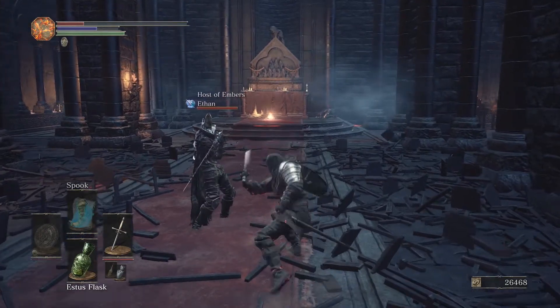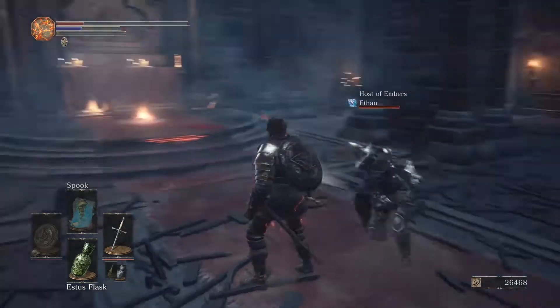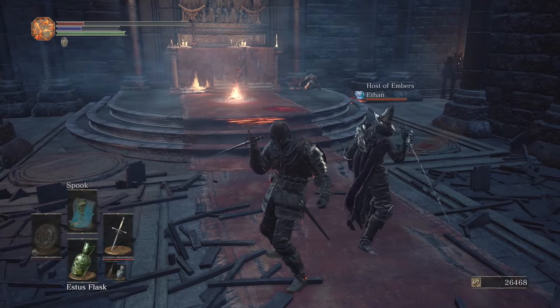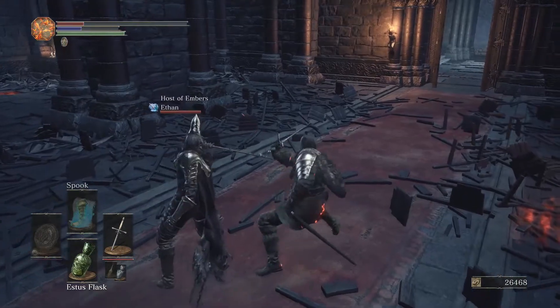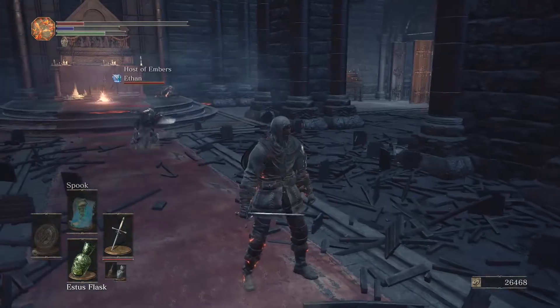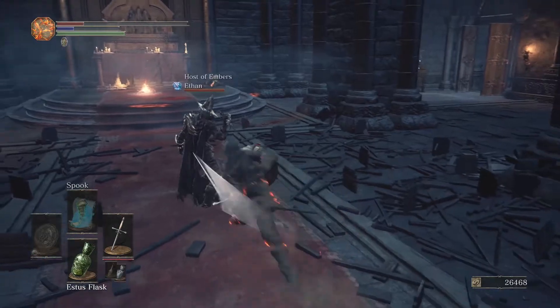I think it's that very thing — the stance and how fast it moves. And the light attack is a jump back and a thrust in the stance.